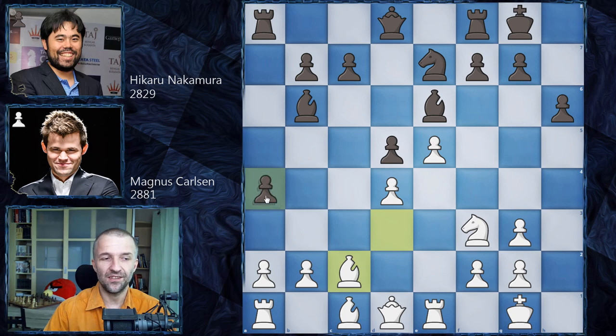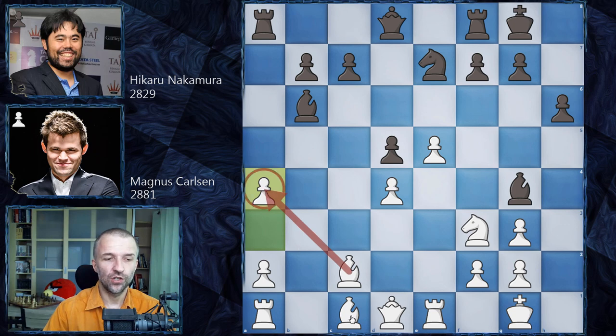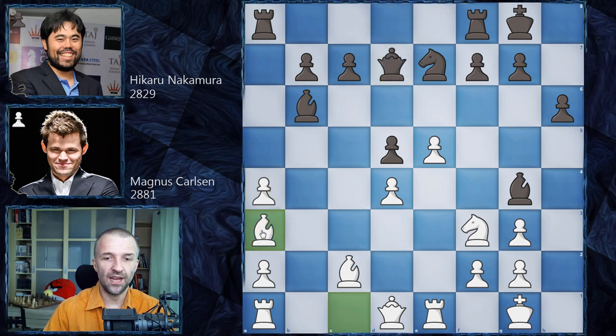Hikaru intended to play a3 anyway. Now the big decision for Magnus: b4 is possible, b3 is possible too. But Magnus doesn't want any extra pawns on the side — in an endgame they could be a nice asset. So he simply takes on a3. We have bishop g4, pinning the knight by Hikaru. Now a4 — the pawn is defended and makes space for the bishop. Hikaru went for queen d7, and now bishop a3, pinning the knight.